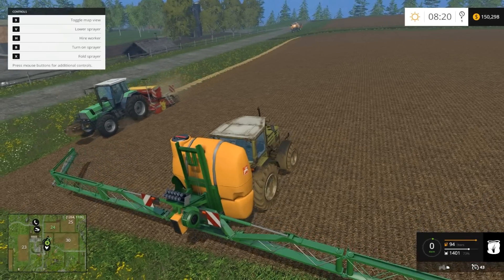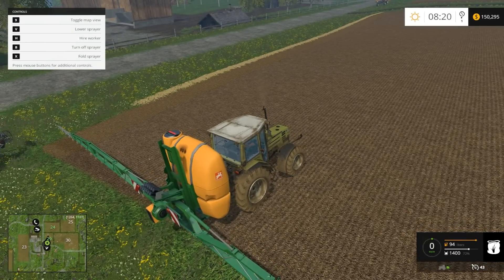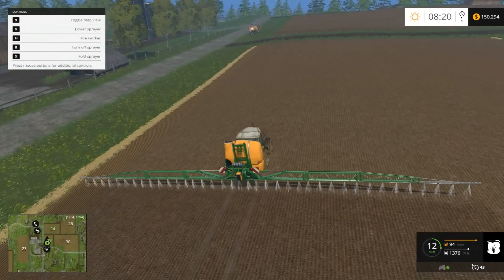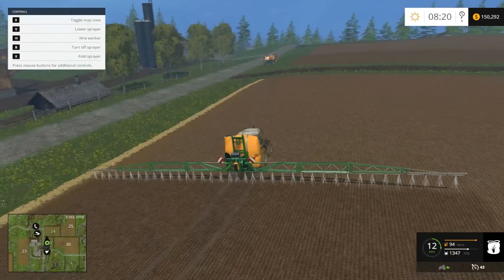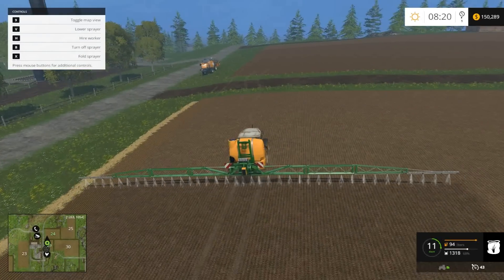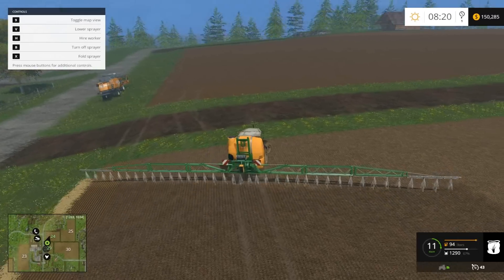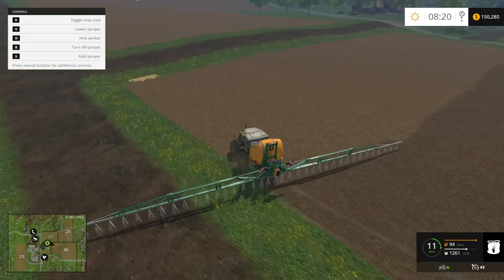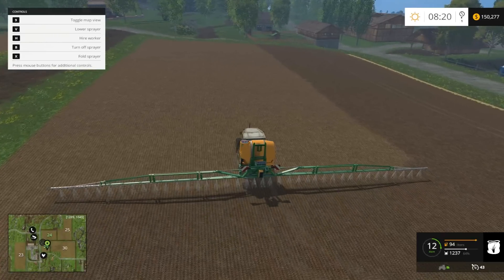Now you actually need to wait till the sprayer unfolds — you used to be able to turn it on a little bit earlier. It actually worked out quite well for us. What fertilizing does is it gives us a much higher yield. Hopefully it does rain a little bit more in this game, because you never used to rain at all — you pretty much had to script it yourself to rain, which was a bit meh.